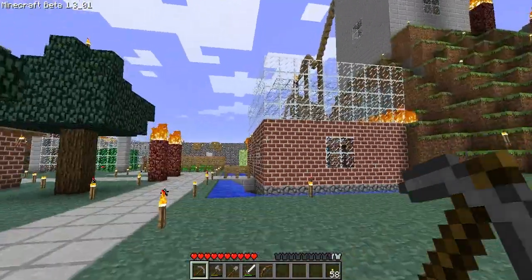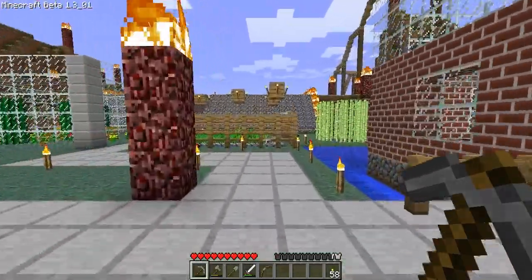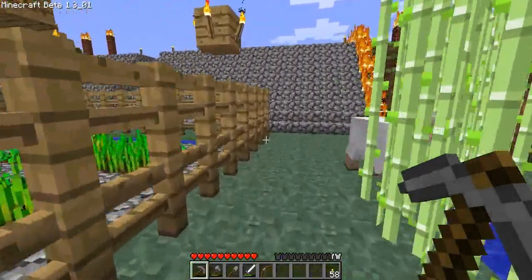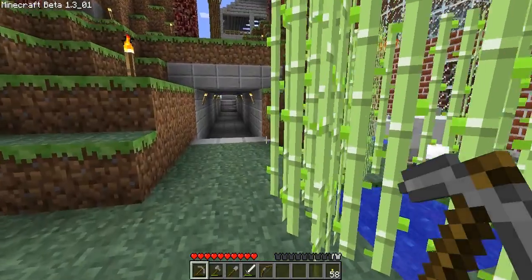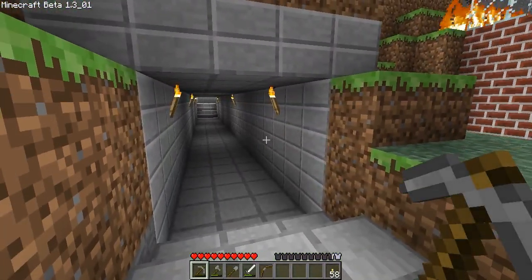I just ran out of resources as usual, since half steps use up so much cobblestone and I have to burn it in the furnace to make smooth stone. Then I have to convert it, and basically when you convert smooth stone to half steps you lose half of your resources. But I also finished up this tunnel here, so it's now all half steps.